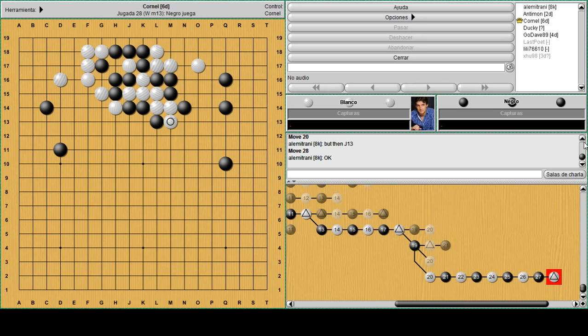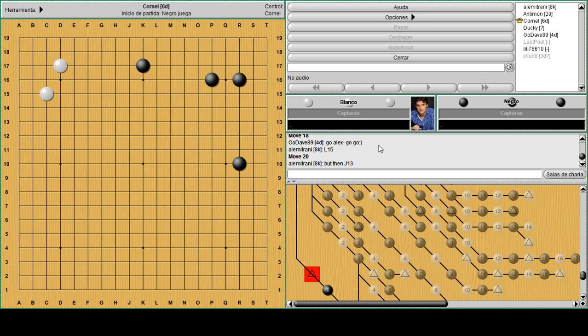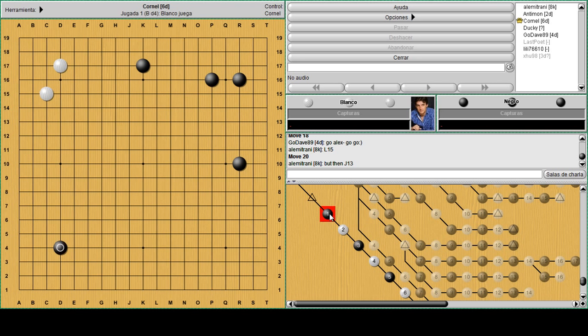So now I think we're down to the last example. We talked about this before but I forgot to show you one sequence here. When white plays this attach, there is a counter-clamp here - a clamp to switch like this.